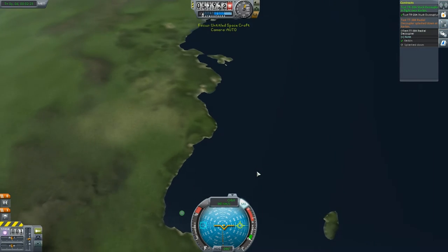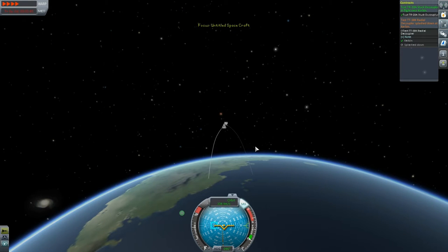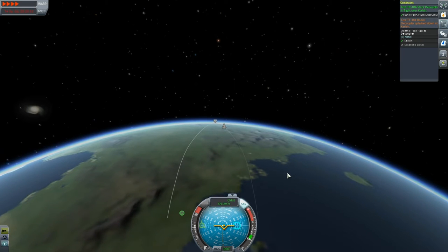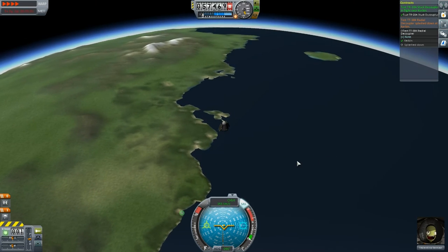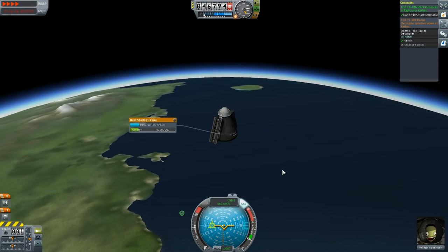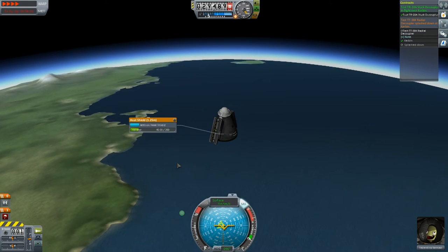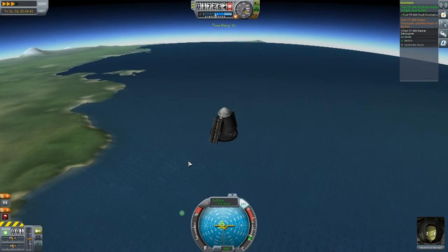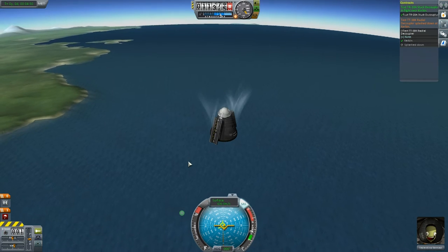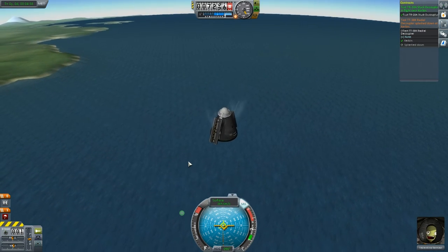Are we heading towards the water? Yeah, easily. We're reaching our apoapsis and starting to head down towards the ocean of Kerbin. We can get more data by EVAing in the water. I'm slightly worried about heating. I've got 40 ablator in the heat shield. You want to be careful — if I'd had 200 ablator, that's five times as much and would drastically reduce your range. You can right-click the heat shield in the VAB and use the slider to reduce the ablator. The ablator is the material that absorbs the heat, basically.